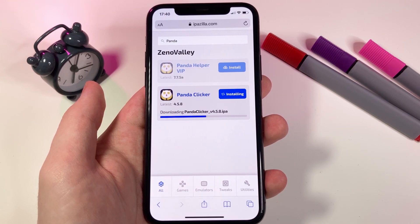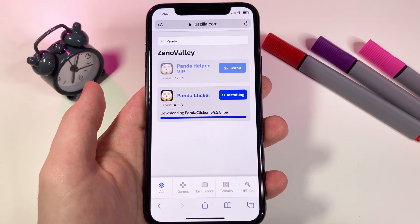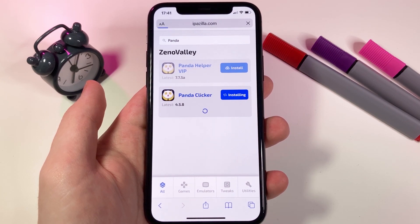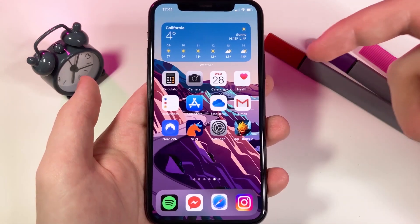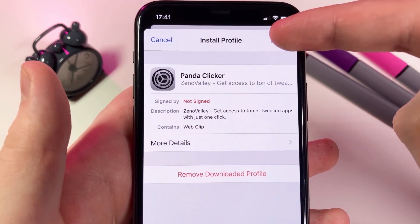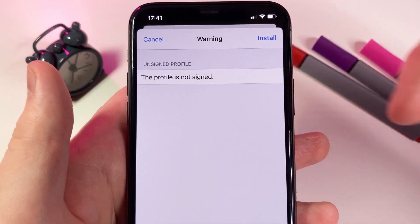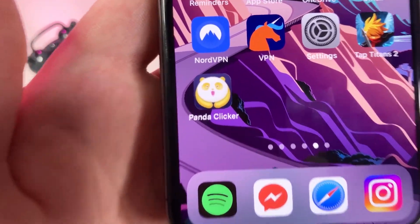Let the progress bar reach the end. Once it says installing, let it install. Once it's done, don't leave your browser — you should get a configuration profile prompt. Press Allow and then press Close. Then go to Settings and you'll see a notification at the top saying 'Profile Downloaded.' Press on that, then press Install. It's going to ask for your iPhone password, so enter that and press Next. It will say Install one more time — press Install in red. That's the final prompt. Go back to your home screen and you should see the Panda Clicker auto clicker on your device.